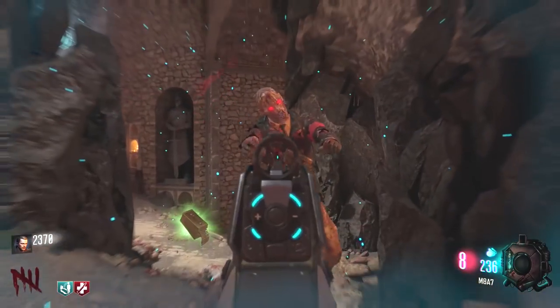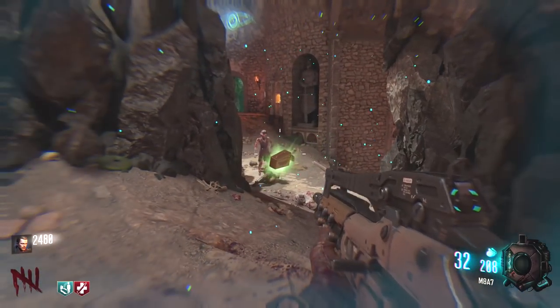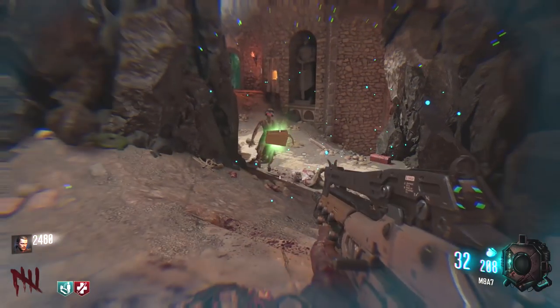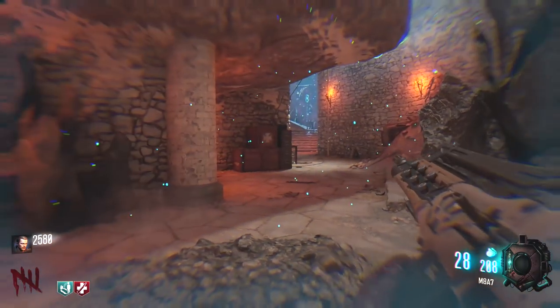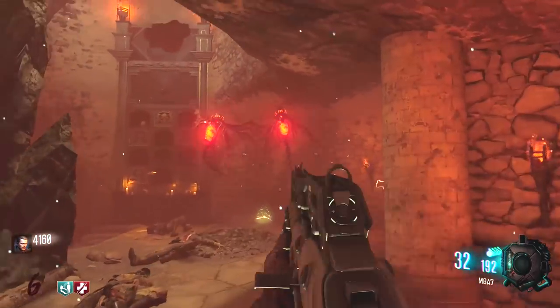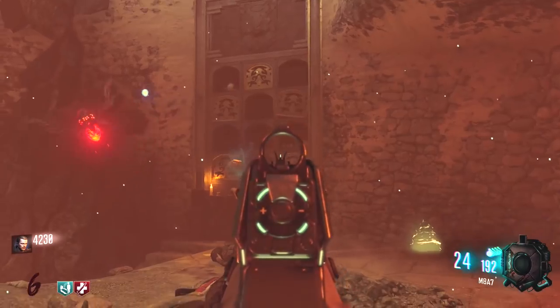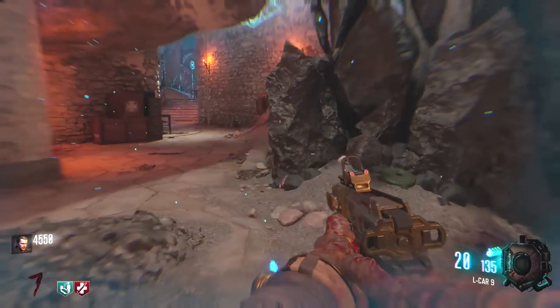As soon as that wolf skull has dropped down, you're going to be able to start shooting zombies and feeding the skull with souls. You're only going to be able to feed it souls while the anti-gravity is active, so that's why you need to activate the pyramid in the first place. It seems like you can actually fill it up with parasite souls as well.